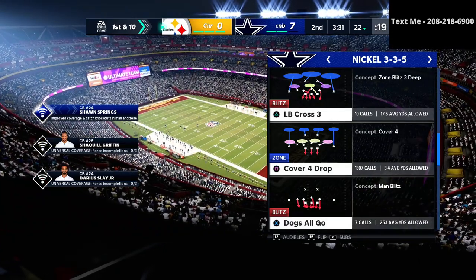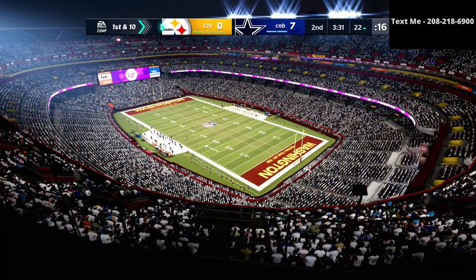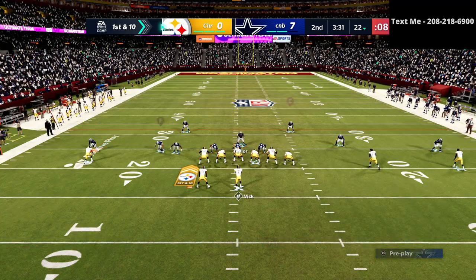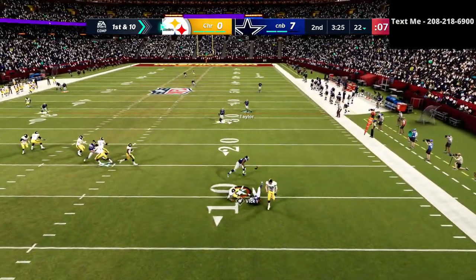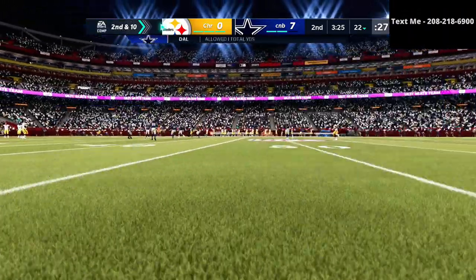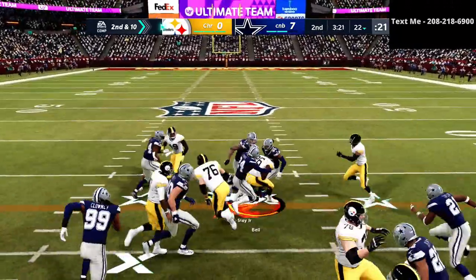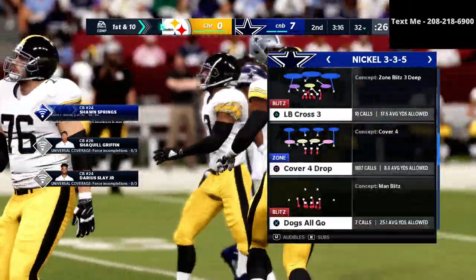On defense, I'm running the 3-3-5 wide. If you want to get the guide, it's in the description for $15. What you're going to see is we're going to sit in these zone drops as long as we possibly can. A little crossing route — and that's good defense right there. We're taking away one of the most powerful passing concepts in the game. I was undisciplined in my run defense and he pops me for a nice little gain with Le'Veon Bell.